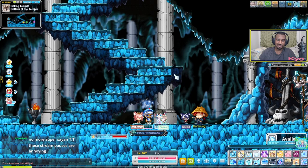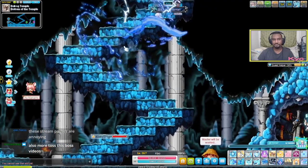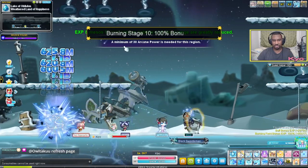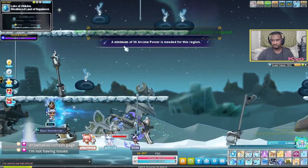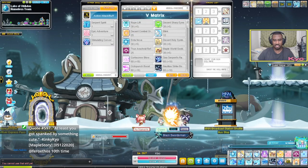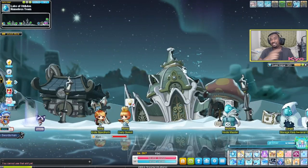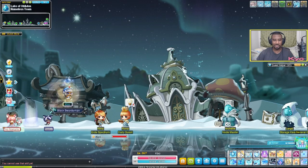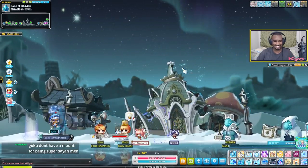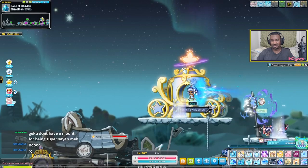No more Super Saiyan, but if you ever want to transform you can use a mount. I also forgot to mention that if you want to move with Vortex you have to hold a direction. I also forgot to show you the super jump — you can do the super jump and then vertical jump and it goes even farther.